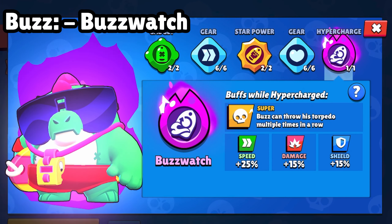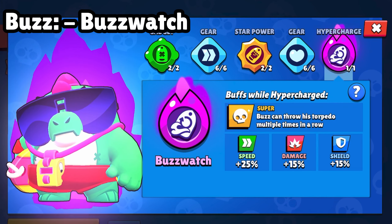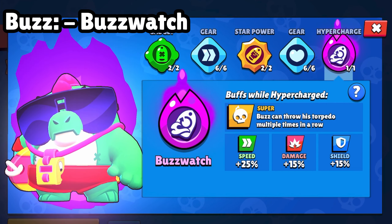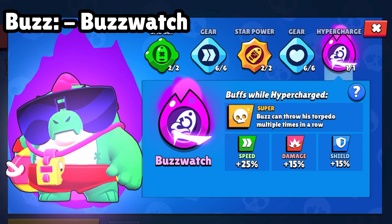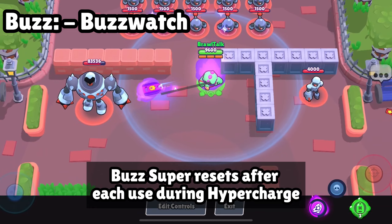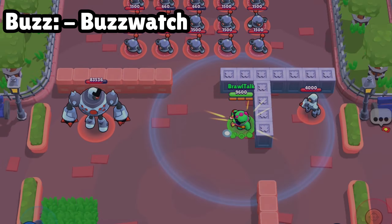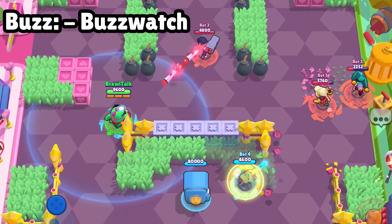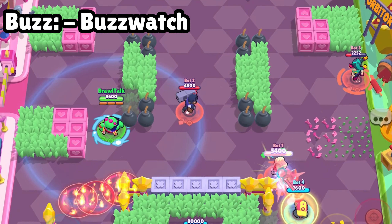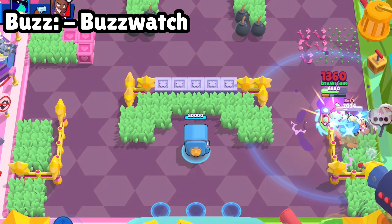Here you can see the stat of the hypercharge of Buzz. So let's go to the gameplay in the training room. Here you can see that it has infinity super. Okay, it has infinity super.